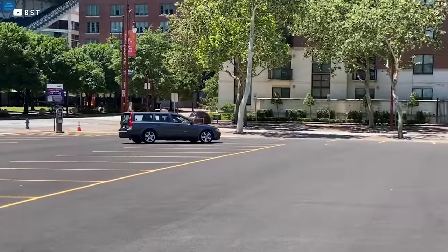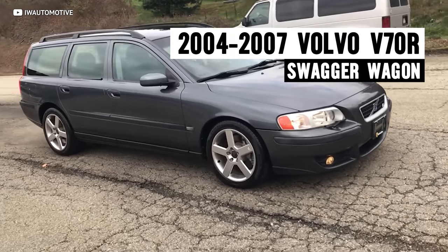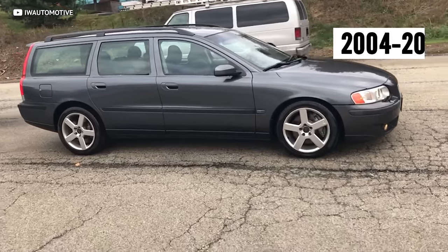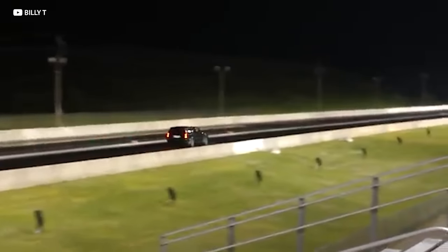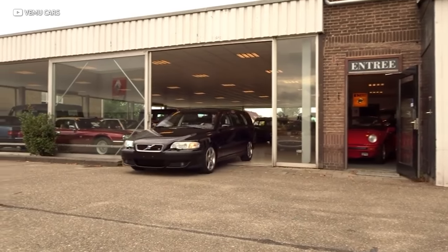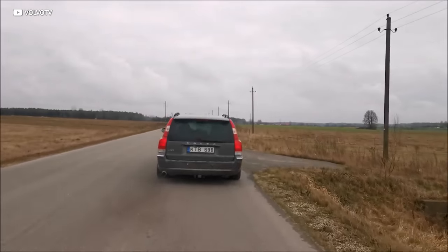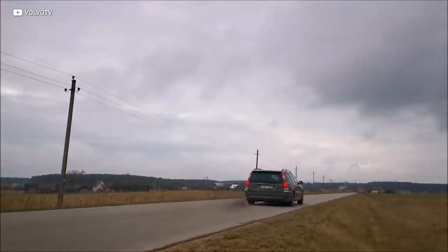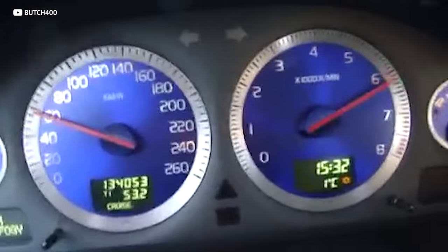Next up is a legendary sleeper wagon that came all the way from Sweden to dominate supercars — the Volvo V70R. No one in their right mind is going to expect you to slam on the gas and start burning rubber in your unassuming V70R. You probably aren't going to score many points with the ladies in your Volvo wagon, but if you're all about performance, the V70R might just be for you. Available only in all-wheel drive, the V70 has about 300 horsepower in the R trim and will scoot from zero to 60 in 6.5 seconds.